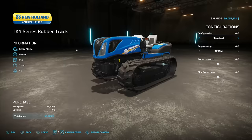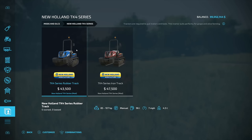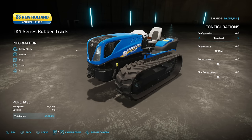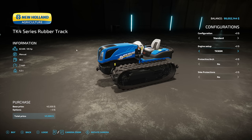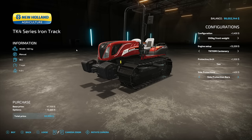Next we have the new Hola TK4 series from Pepe978. There are two versions — one with an iron track and one with a rubber track. Note that track options are individual models, not selectable like wheels. The rubber track version has 85 horsepower, manual transmission, 96 liters of fuel, and goes 7 miles an hour. Configuration options include standard, 120 kg front weight, 280, and 350. Engine options run 85, 99, and 107 horsepower, also with a red version. Protective arch and side protections can be added as well.